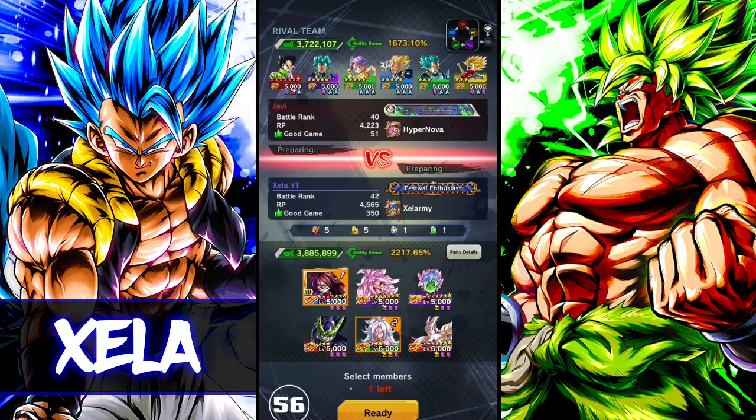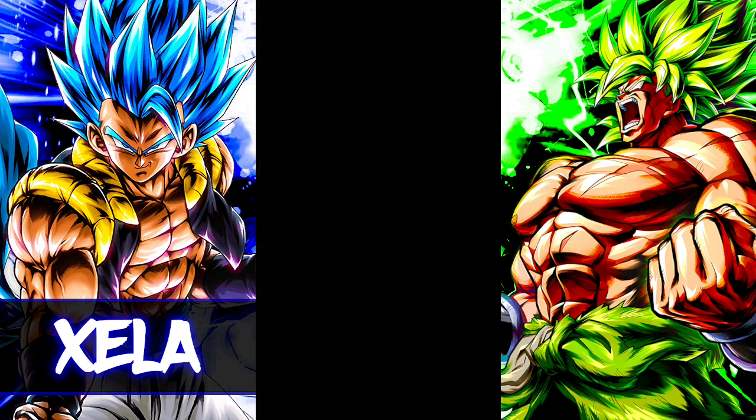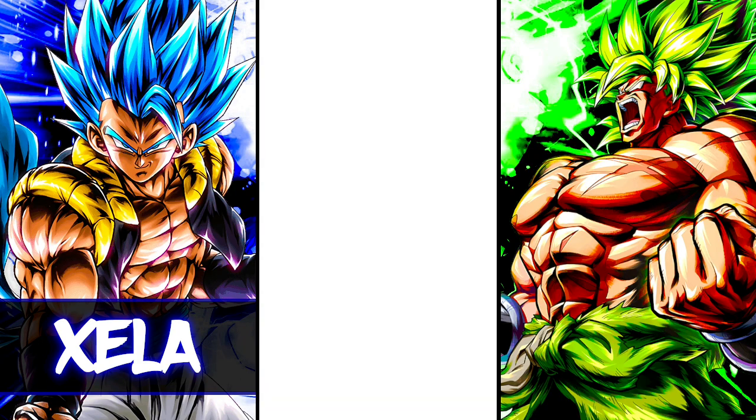For the next match we come up against Yavi running a Vegeta Family team. That green Trunks is going to be a big issue because he is still one of the most damaging units in the game — but damn, he can't take a hit to save his life. He's so squishy but makes up for it with his damage. In my showcase, that man was one-shotting blue units with his blue card from full HP. I'm thinking about revisiting him at some point.